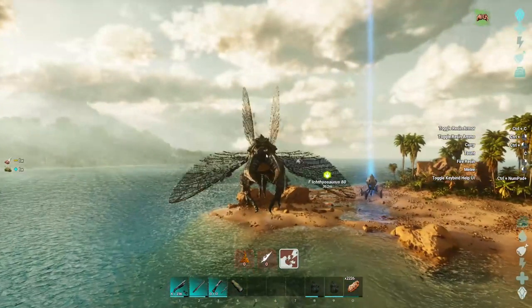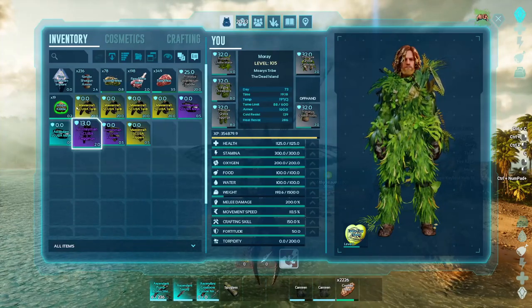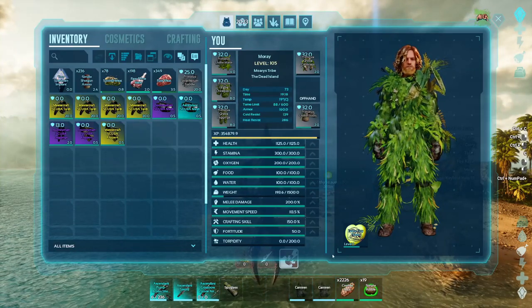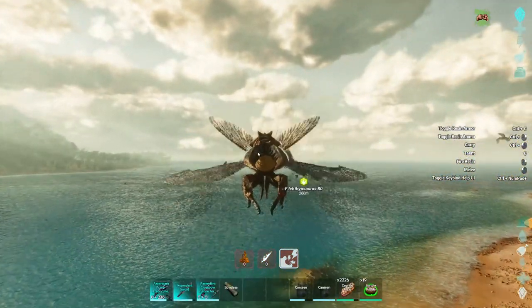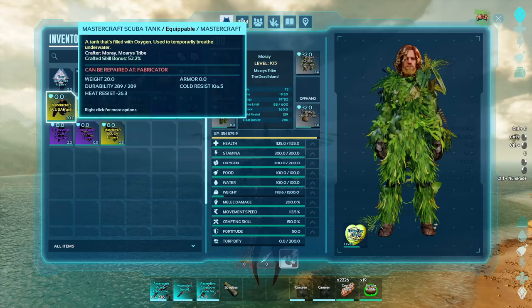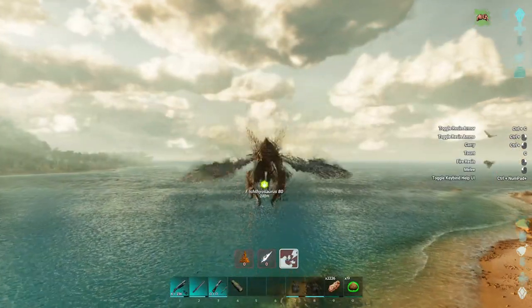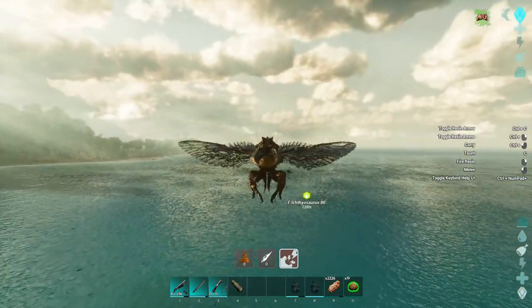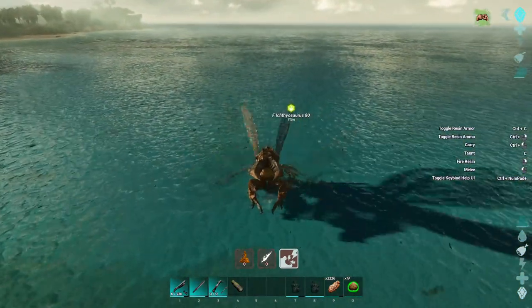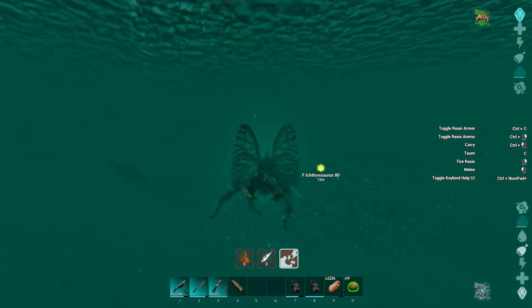I already got everything I need. It is a passive tame, so I'm going to just quickly — before I forget — scoot everything over and throw the kibble on. As you can see, I do got some scuba gear. I did craft up the scuba tanks. These are all just other ones I've had from drops, but the scuba tank ones should work. I think the only other one I crafted might have been the leggings as well. Let's see how this goes.